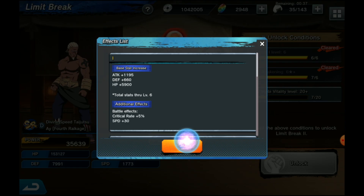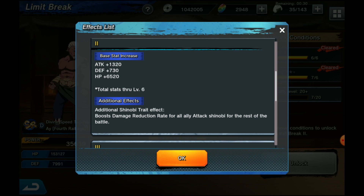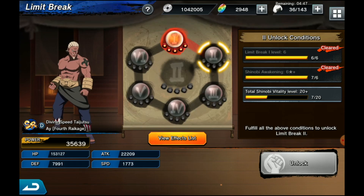Ai is another really impressive one. He wasn't one of the tankier characters, but now he boosts damage reduction rate for all attack shinobi for the rest of the battle. It's impressive because it applies for the rest of the battle — not just when he's active — and it covers all attack shinobi. If you're nuke-heavy and you have him, you're boosting damage reduction rate for the whole battle. Damage reduction rate stacks, so I think he has the best SR upgrade this time around. He's one of the fastest characters in the game and now gives tanky abilities too.